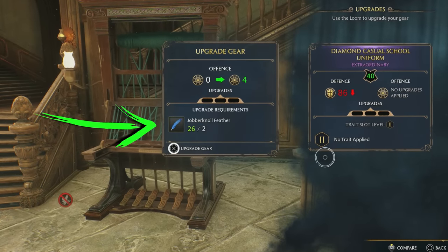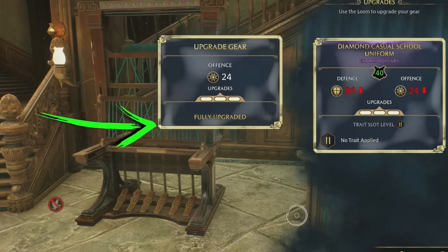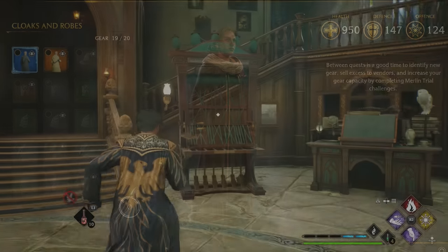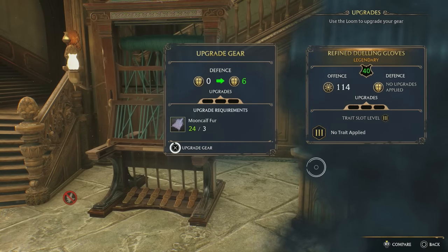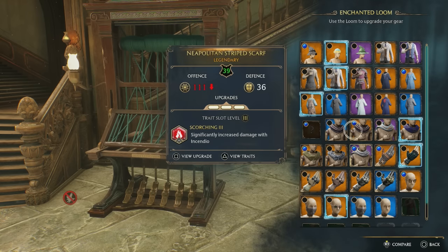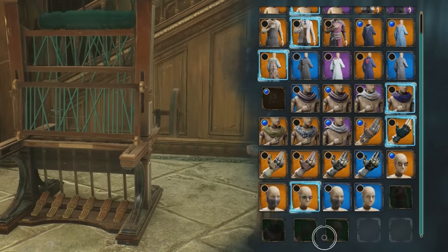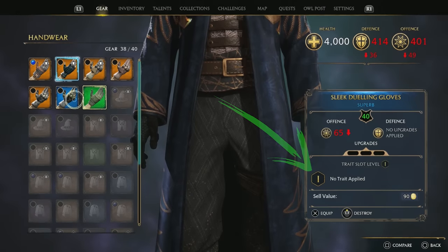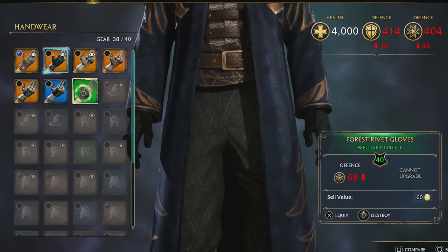However, upgrading costs beast resources, and you probably won't have enough until you're around level 20 to 25. So until then, just equip the items with the best stats and you'll be fine. Once you do start upgrading gear, I would mainly focus on upgrading legendary gear for its better secondary stats. Upgrading blue gear is definitely a waste, and purple gear isn't really worth the investment either. Green gear can't be upgraded and it also doesn't have a trait slot.